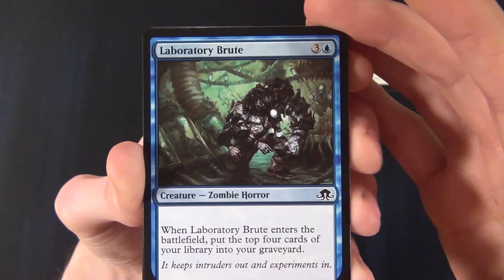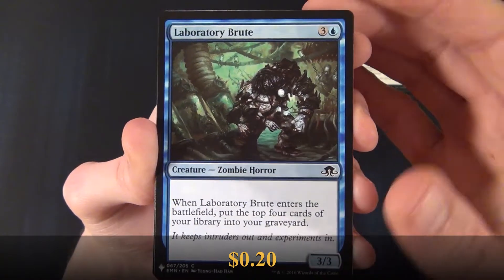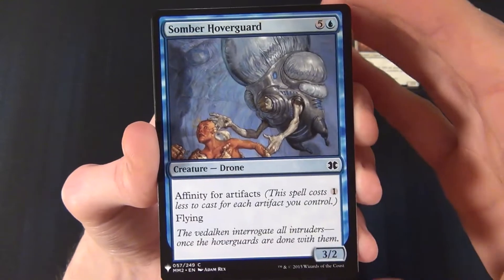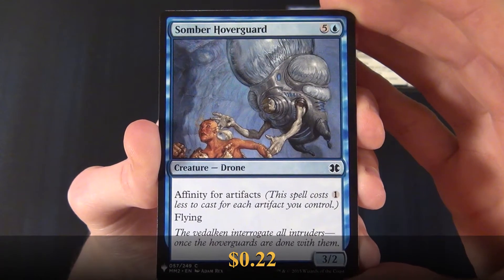Then we have a blue common, Laboratory Brute — a Zombie Horror. Nice. And we have another blue common, a Somber Hovergod.